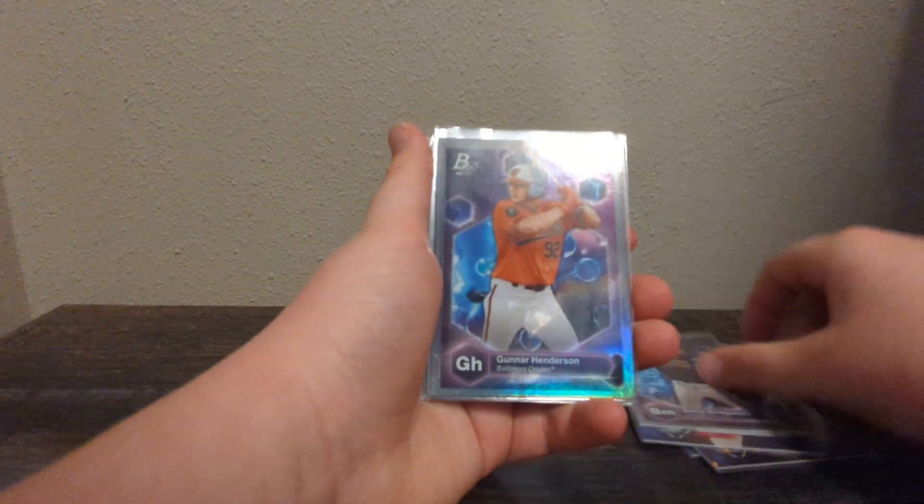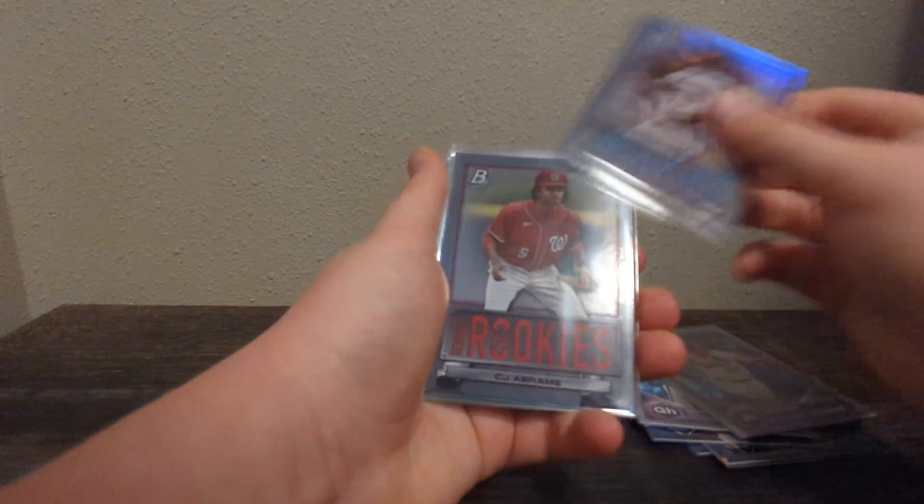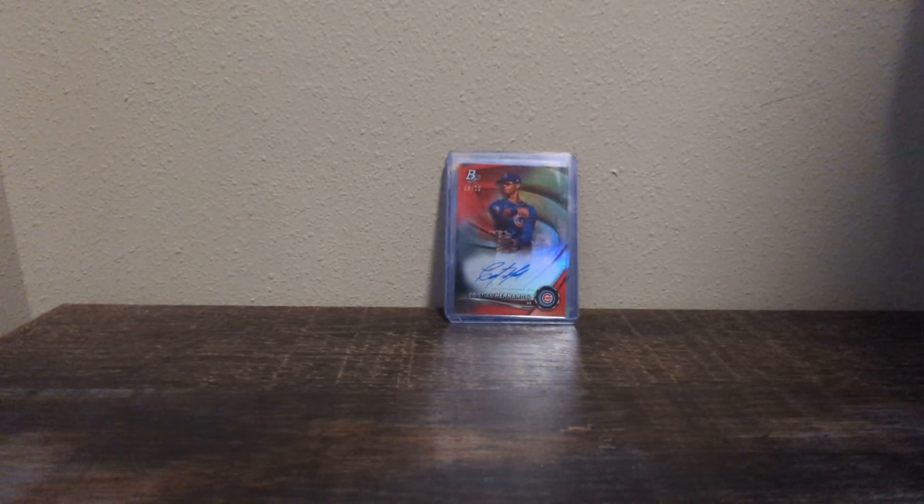Hunter Greene, Gunnar, Brian Dela Cruz, CJ, Josh, Hunter, Hunter, Christian Roa. We got that Hunter out of 99 — not a bad card. And of course, to end it off, the CJ Abrams. That was a great opening. If you guys enjoyed it, make sure to like and subscribe. We'll see you guys in the next one. Bye.